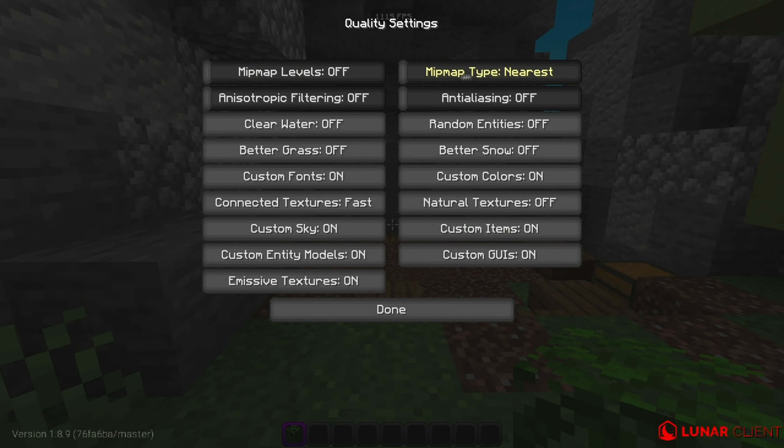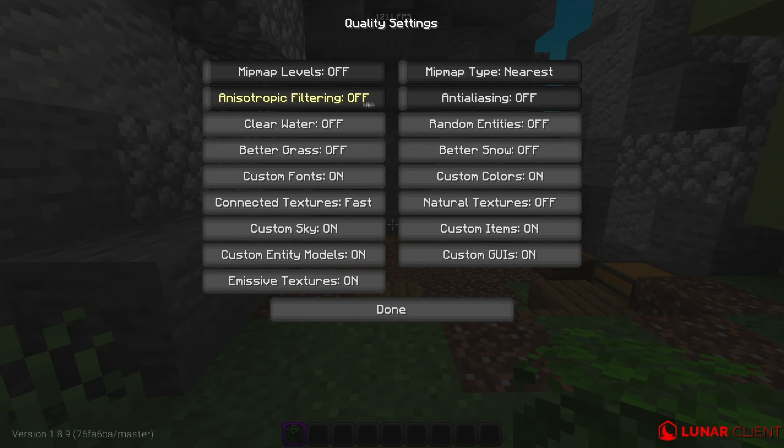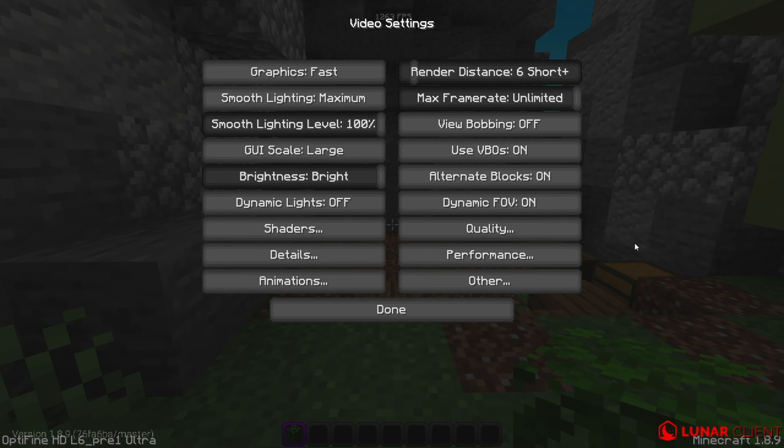In Quality: Mipmap is off - some packs like 20x packs won't look good with it on. Anisotropic Filtering is off. Clear Water is off. Better Grass is off - it just looks ugly. Custom Fonts is on. Connected Textures is on Fast. Custom Sky is on. Custom Entity Models is on for custom mob textures from packs. Emissive Textures is on. Anti-Aliasing is off for more FPS. Random Entities off. Better Snow off. Custom Colors on. Natural Textures off. Custom Items on - important for UHC packs. Custom GUIs on.